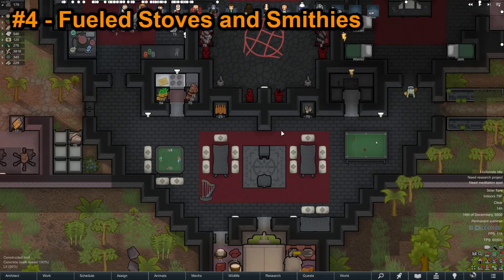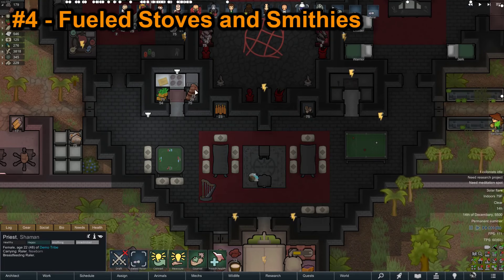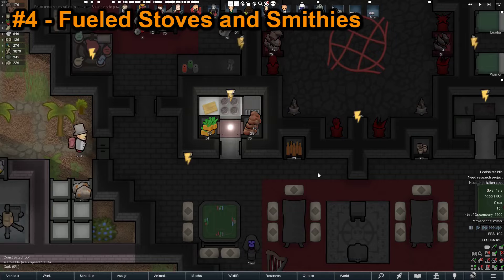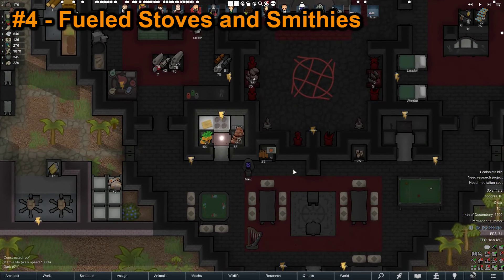Don't sleep on field stoves and smithies. These will only consume fuel while in use, while their electric variants constantly drain power, even while idle. Electric benches also cost components to make, while the fueled ones only cost steel. The fueled benches will also work during a solar flare, so you can keep your colony fed. The electric benches are really only better if wood is a scarcity on your map.